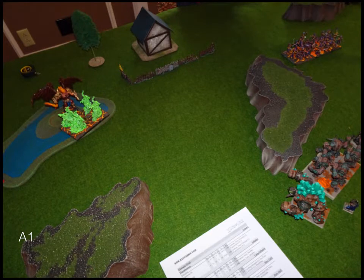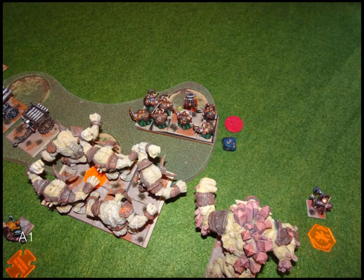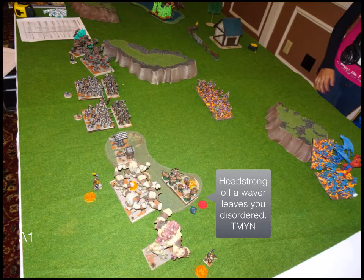Abyssals turn one: the Tortured Souls and the Arch Fiend flew up into the woods on the left. The Succubi moved up pretty far. The Flame Bearers moved up just to get in range. The Flame Bearers get a few shots in on my Dwarves — and that's the end of Abyssals turn one.